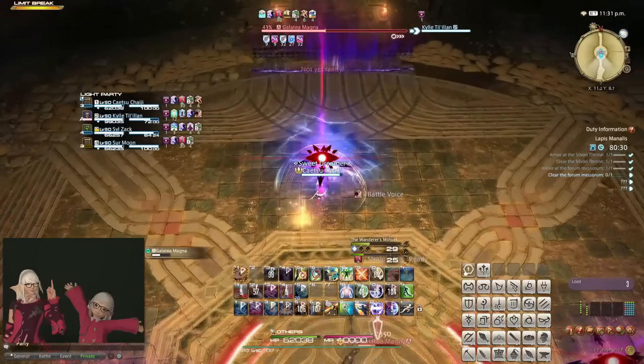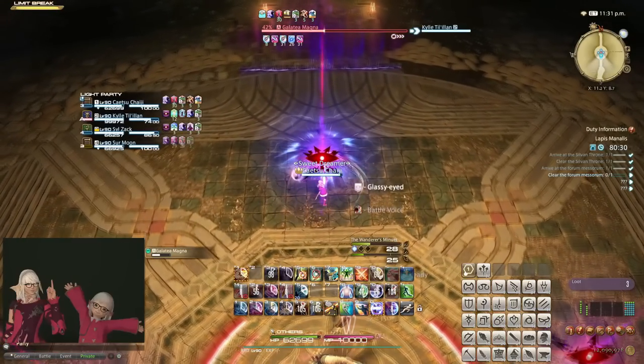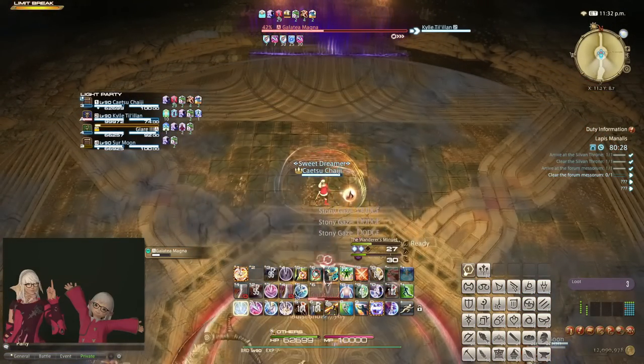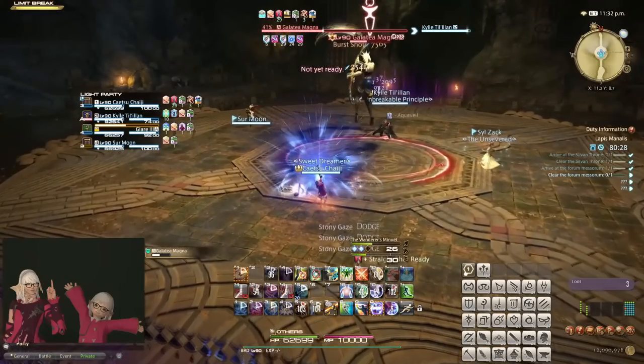Take note that whenever you initiate a new attack or action that requires a target, your character will snap to face them, so be careful when using actions as a glare or gaze mechanic is about to resolve.